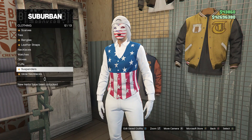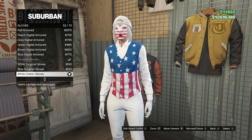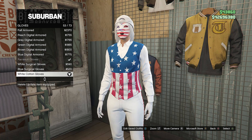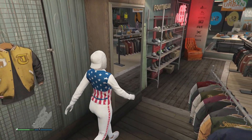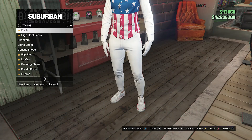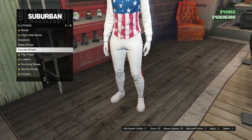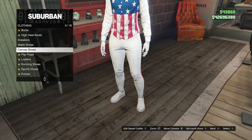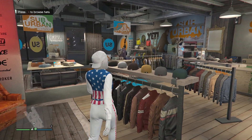After you equip these leggings, back out of the pants section and head over to your accessories. Scroll down to gloves, which will be on slot 10, and equip the white cotton gloves on slot 53. Once you've equipped the white cotton gloves, head over to your shoes, scroll down to canvas shoes on slot 5, and equip the white canvas on slot 11.